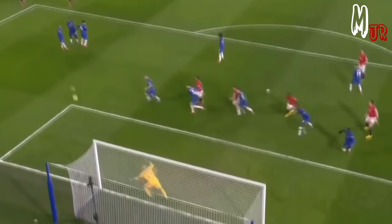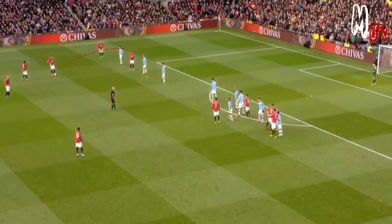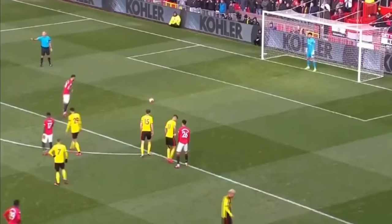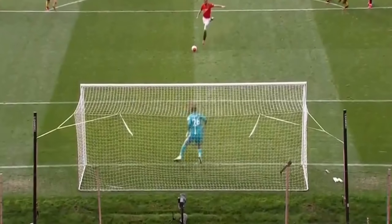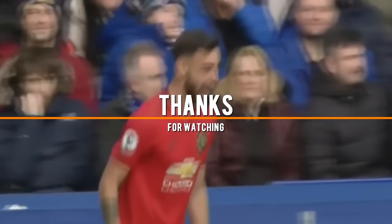Bruno became Manchester United's set-pieces taker — it's obviously his thing. This quick free kick against Manchester City was performed in another match but it didn't succeed, so they definitely trained on it. We've seen some players shoot penalties like that — Jorginho from Chelsea is one of them. The idea of this style is waiting for the keeper to move first, then shooting the opposite way. With this little jump, he gives himself enough time to choose the direction.